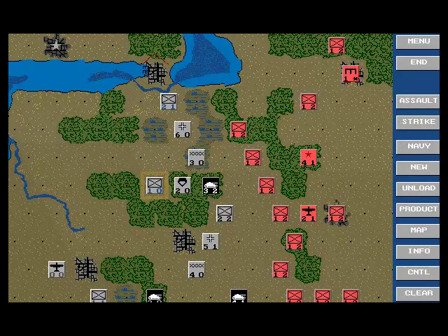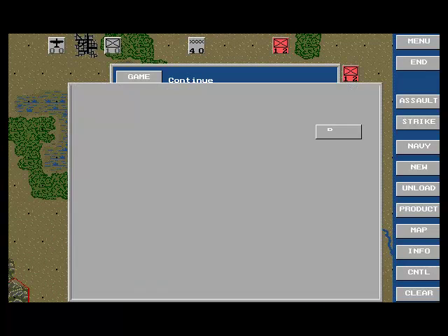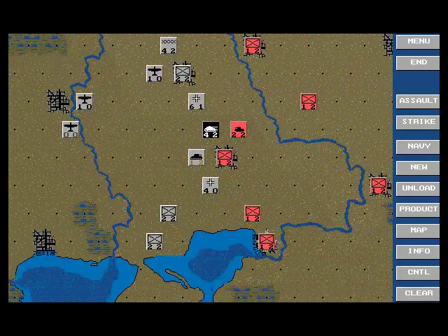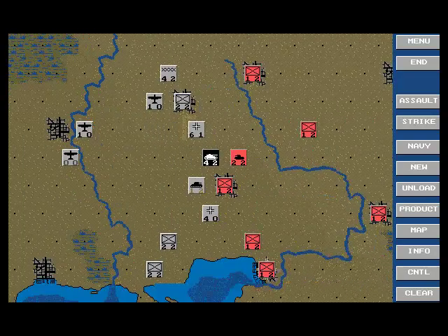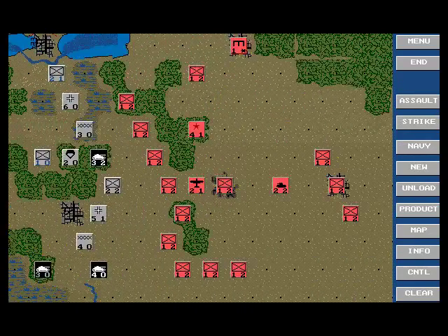Fortify that line a little bit. I'll save the game over here. Now, I'm sure we'll be ready for Russian Winter. I want to be in the city — I don't want to step forward too much, because that first impulse during Russian Winter you're very vulnerable. So I'm going to back up Guderian.